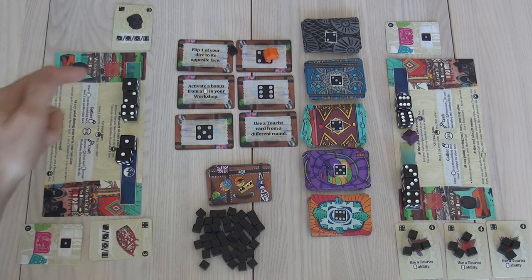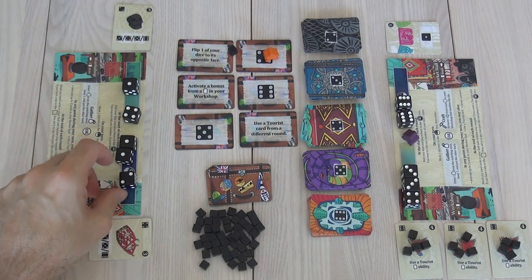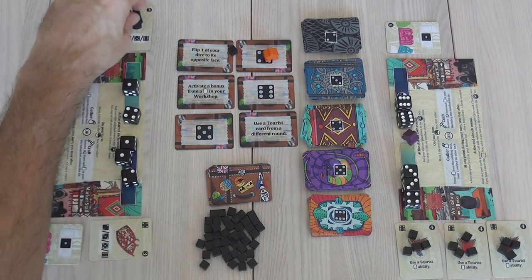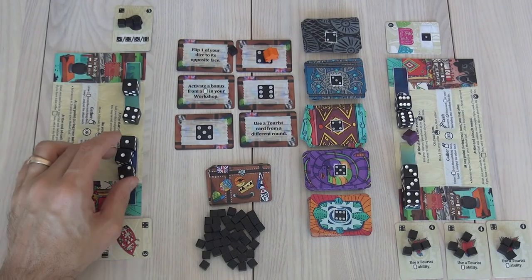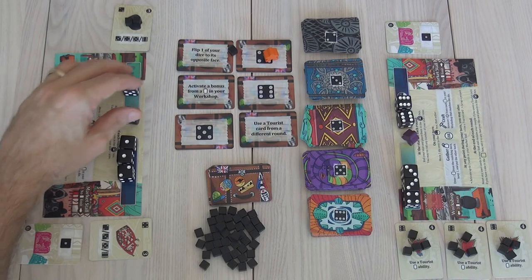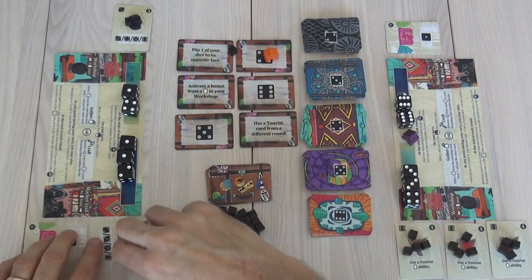Back to my turn. I've got three dice. I want to start working on this thing, so I'm going to take this two and start working on it. I need to do three things on this, so I've done one — I need to do two more actions. That was my turn — very simple, because I don't have my meeple and I've used up all my special stuff.